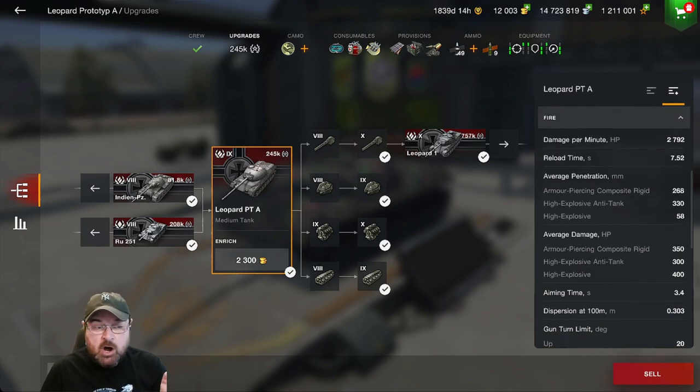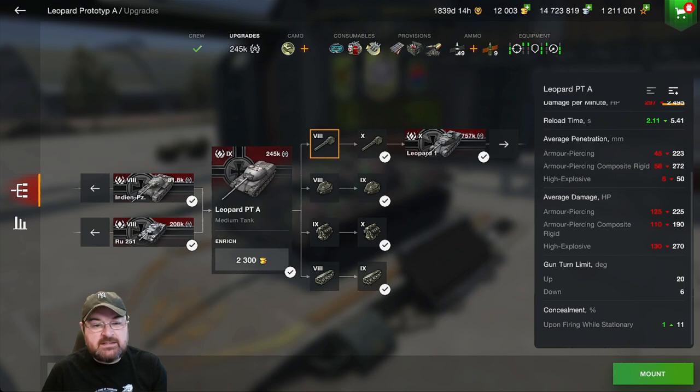Penetration: on the top gun it's 268 for APCR, which is the standard ammunition for the tier 10 gun. HEAT is the premium at 330 and HE is 58. When I drop to the tier 8 gun — there is no tier 9 gun for this tank — the armor piercing is only 223, APCR premium is 272, and HE is only 50. Your damage also comes down significantly: for AP it's only 225, APCR 110, and HE 270.